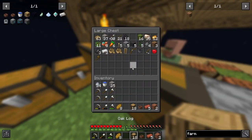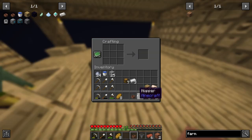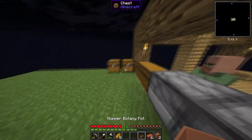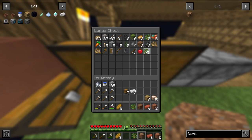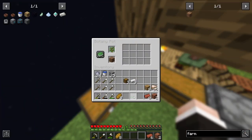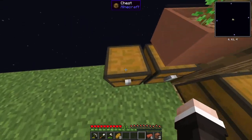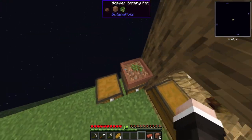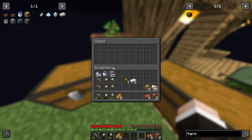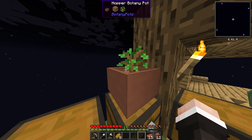The hopper botany pot goes in there, hopper boom - that's one done. Now you just place it on top of a chest, open it up, add a sapling, and you can literally see it growing. Obviously this is going to be slow so we're going to have to set up quite a few of these. Passively we will be getting oak logs, sticks, and potentially apples. Any moment now it should go into the chest.